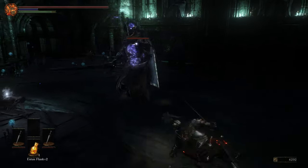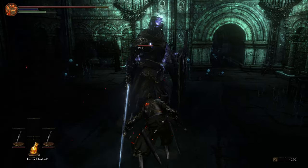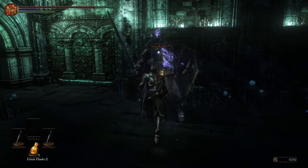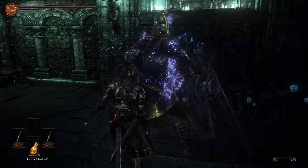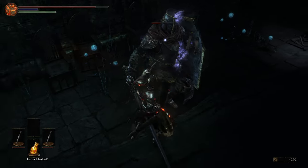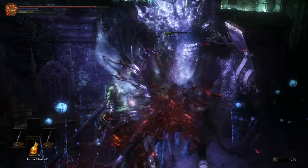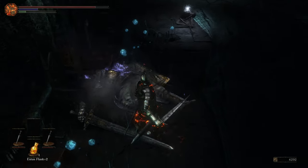Speaking of unique enemies, the Cathedral Knights have been completely reworked and are an actual threat now. They have more moves from Elden Ring DS3, moves from the Crucible Knights, Bell-Bearing Hunters, obviously their Cathedral Knight moves from Dark Souls 3, and they have some AoEs and a grab attack.